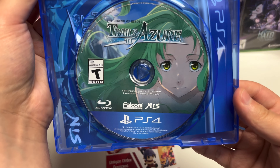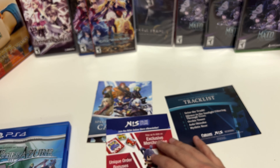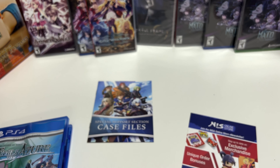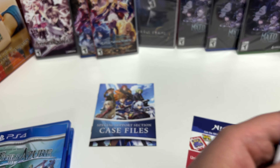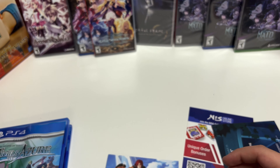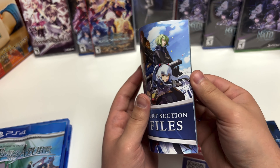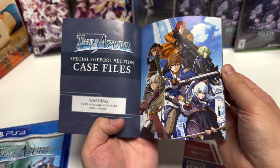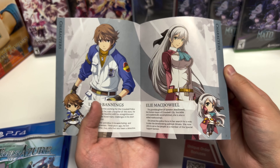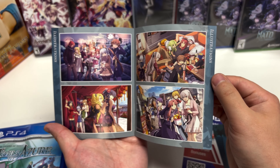We'll get a close-up on the disc, and I'll show you the flip side of the case as well, just so you can see that. The art book, like I said, is a little bigger — though I'm sure it's the same on the inside. Yep, there's the spoiler warning, the character introductions, and the illustrations.